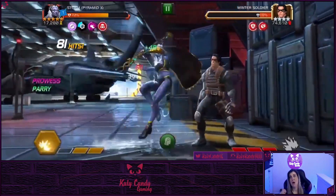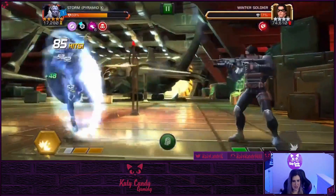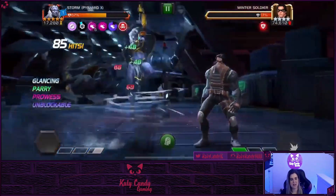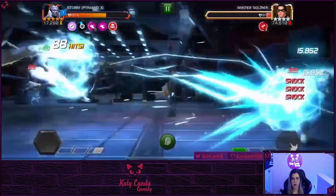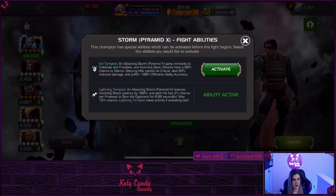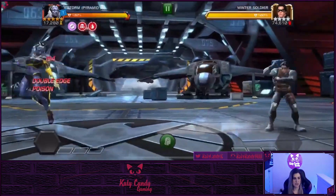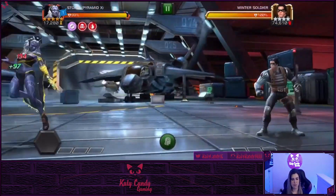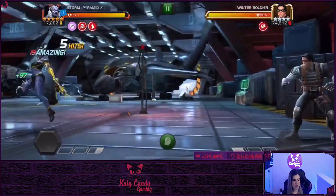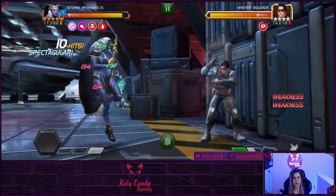You can chain stun with her as well with the lightning tempest active, which is always a nice little bonus. It's not like a Gambit chain stun, but you can pretty much chain stun them — you can't necessarily stun lock them, but overall she's a super fun champ to play. I'm glad I took her to rank five. What do you guys think — did I make the right decision ranking up Storm Pyramid X?